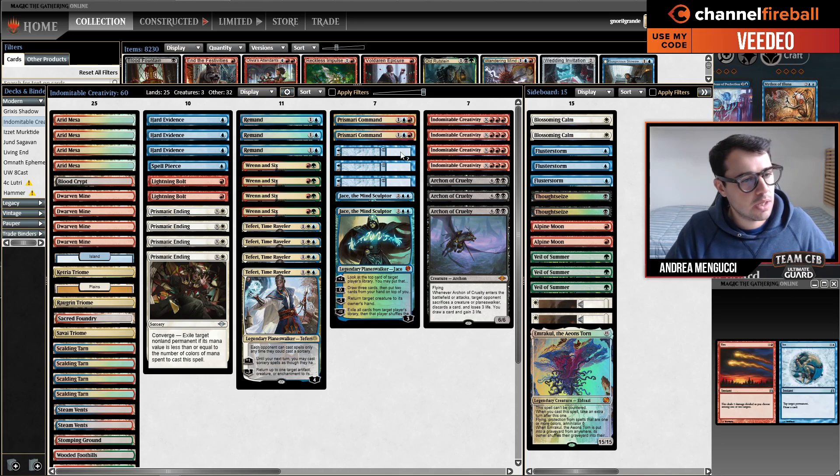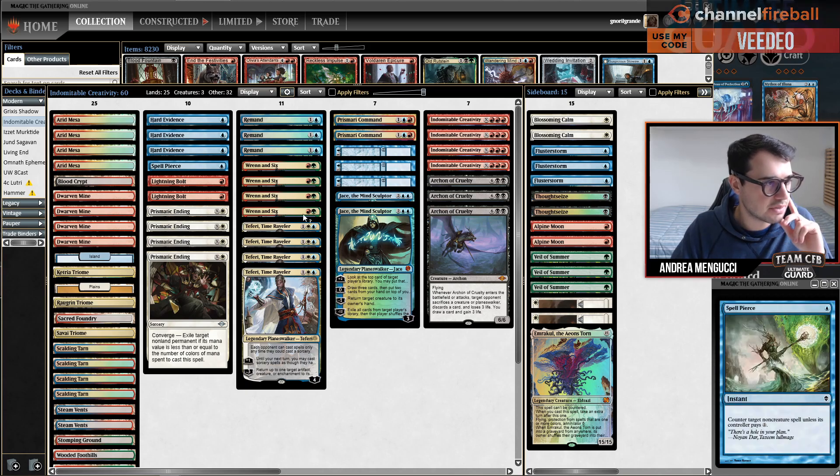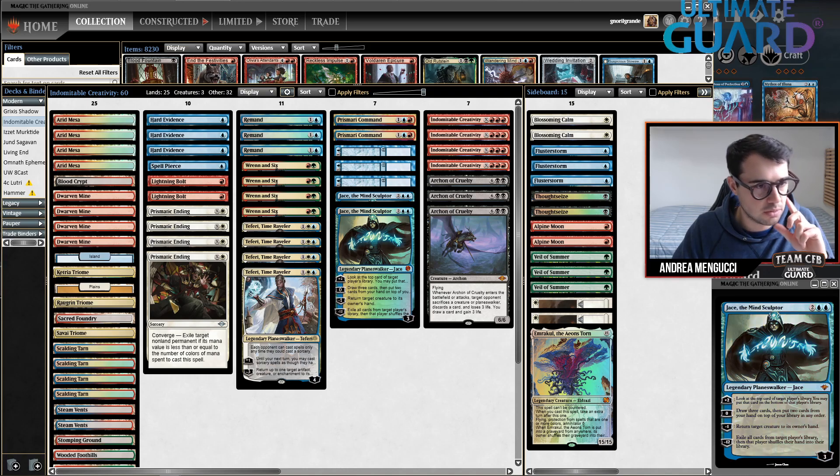You also have Prismari Command to get the token. You have Fire-Eyes, Remand, Bolt, Ending, and Spell Pierce for interaction. And we have the powerful red Planeswalker, Teferi, and Jace's Domain Sculpture — better than all.